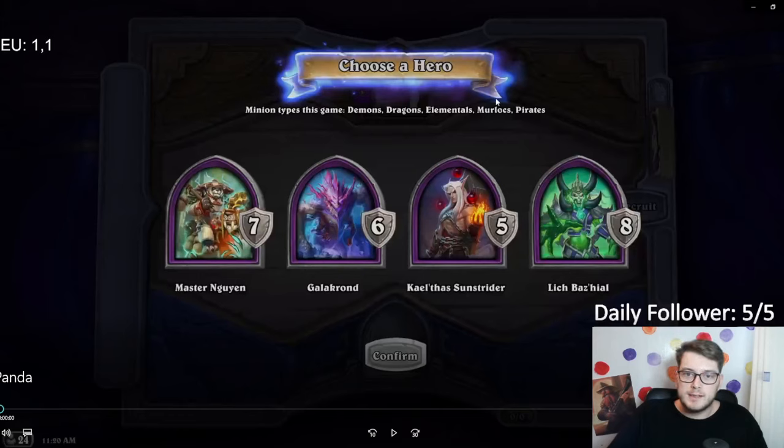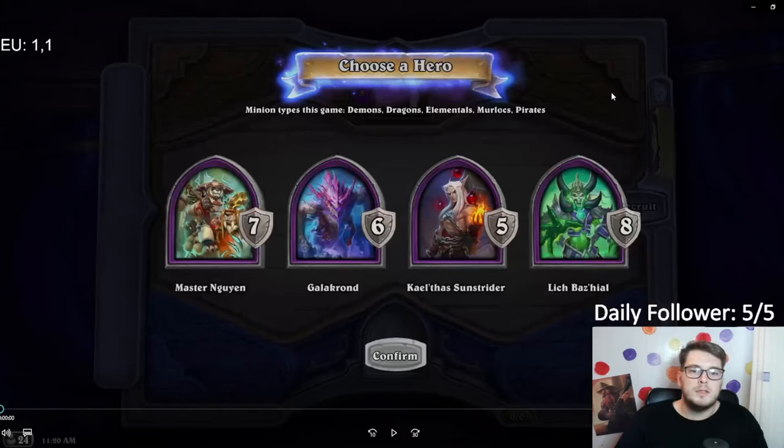Here are the choices. Looking at the tribe composition, we are missing max quilboards and beast, which means it's basically almost impossible to play on tier 4 because you don't have shaker and you don't have max. The only thing you can really do on tier 4 is major domo, and there are no beasts, so tripling into five is a bit worse. At the same time, murlocs are pretty insane because there are no defraddles or beasts to counter them, so I just want to play murlocs this game.